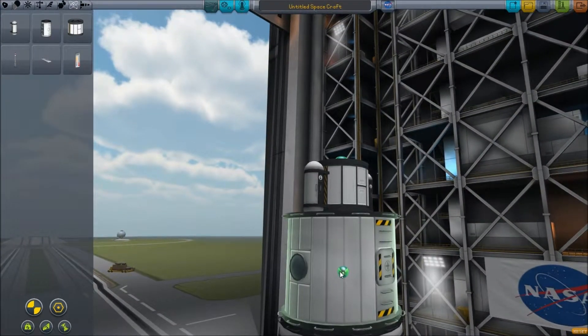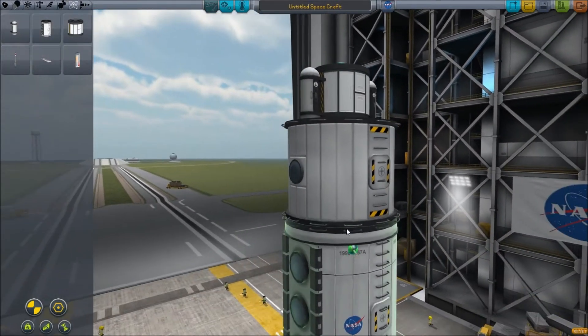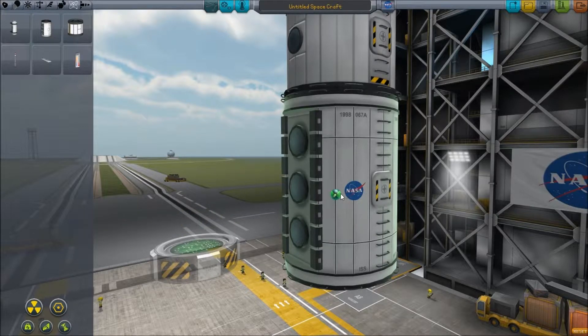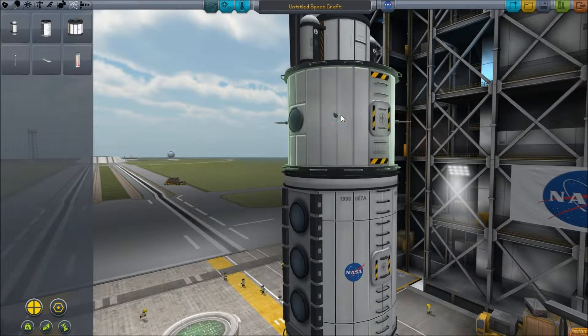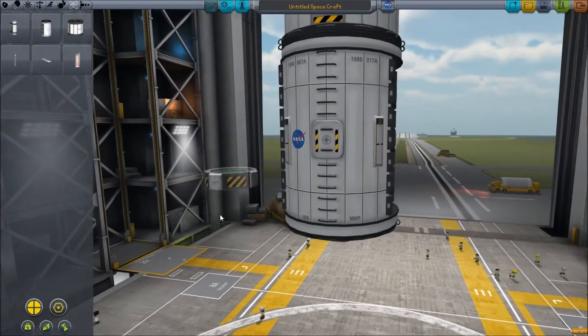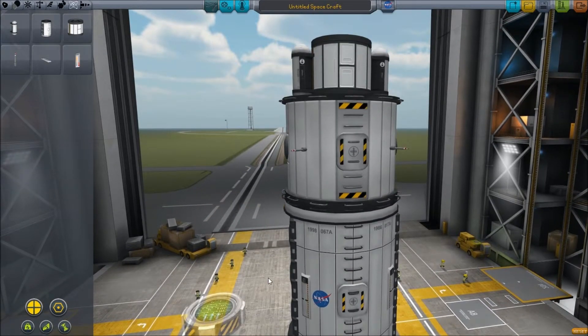And then we can get some transmission things here. What should we do with this? We'll put four on the side... no. So we'll put four on there. And then we'll get these other ones that are cool, and we can put them on here. And that's it for science equipment.